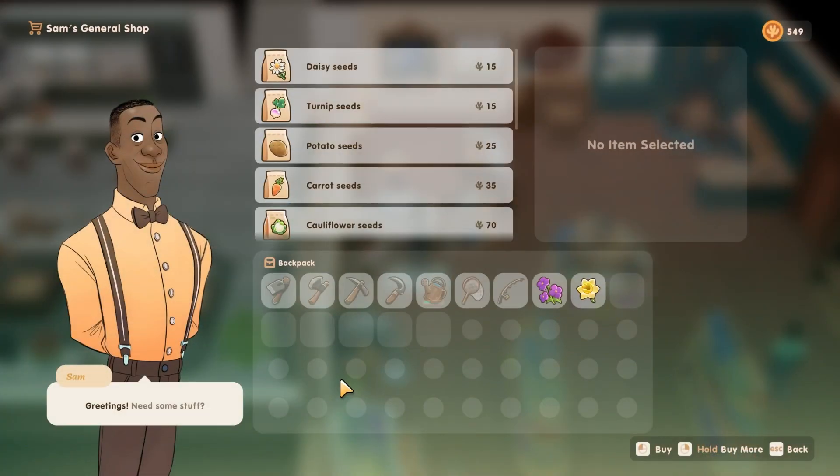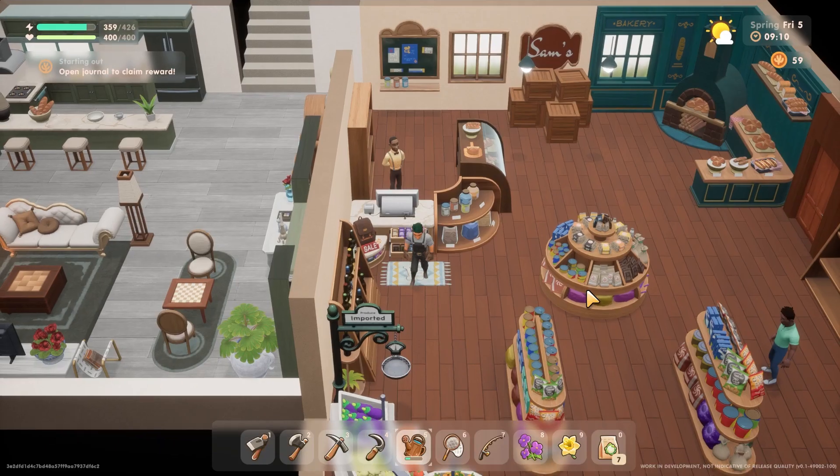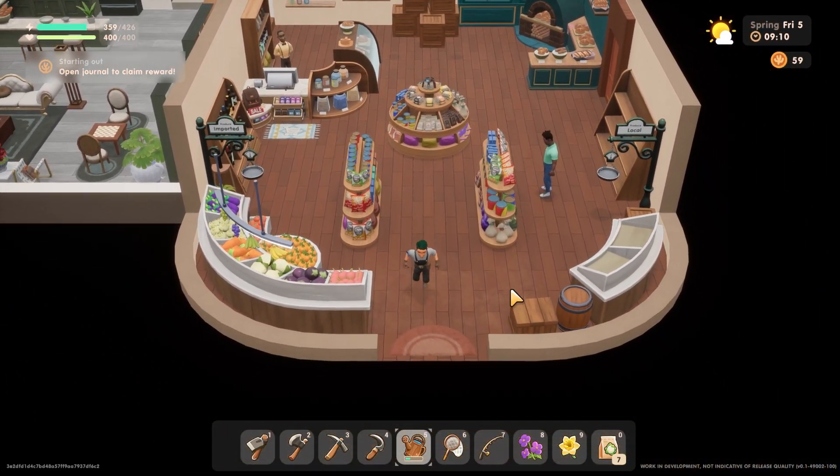Starting at day 1, the variety of seeds you can buy are limited. We've got our daisies, which are our flower, turnips, potatoes, carrots, and cauliflower. These are all seasonal to spring and won't last past that.